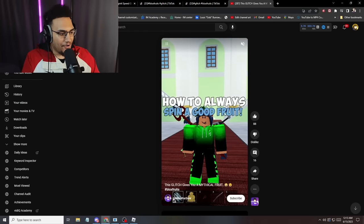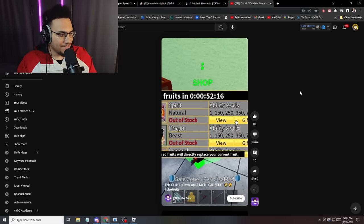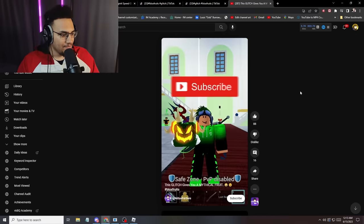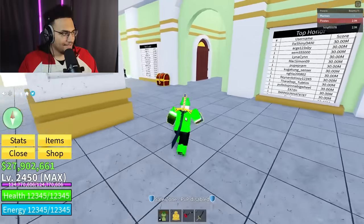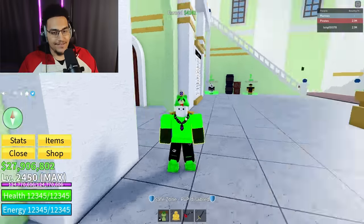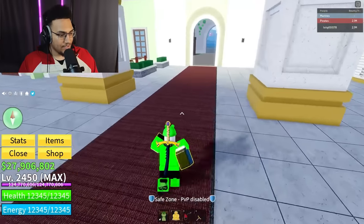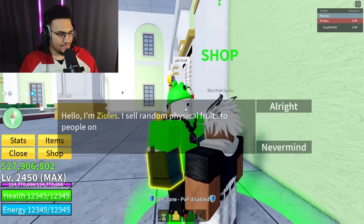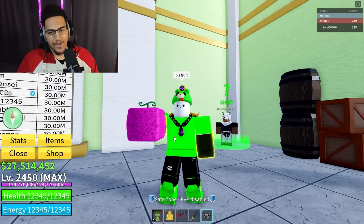We have another mythical guaranteed fruit glitch - it says this gives you a mythical fruit. Step one: get a chest. Step two: talk to the dealer, scroll all the way to the bottom. Step three: jump three times. Then spin. He got a Dragon! Let me try it - got the chest, talked to the dealer, jumped three times, said 'please fruit,' and I got... rubber. Not bad but not good either.